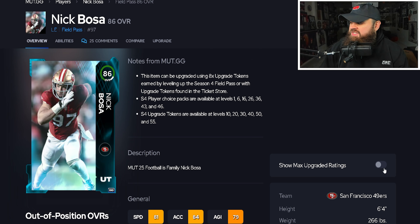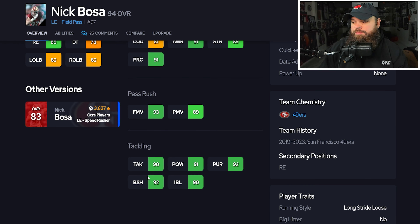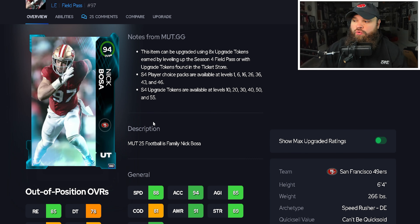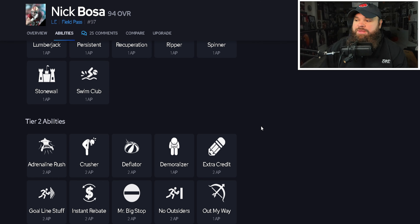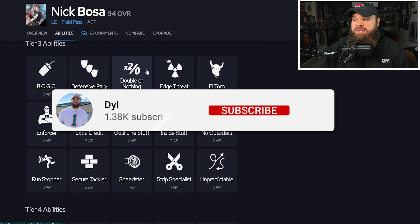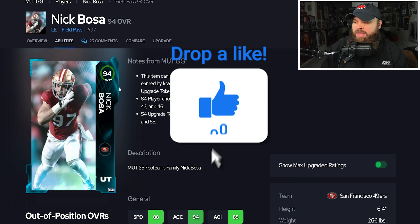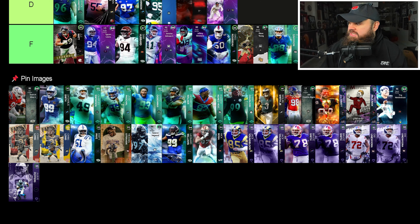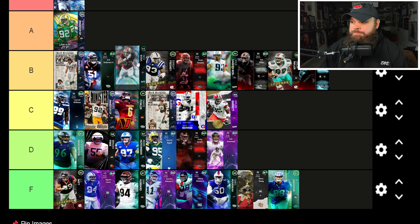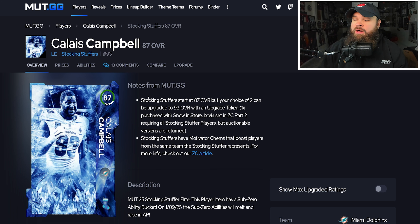Next upgradable card: Nick Bosa season pass card, upgradable all the way to a 94. He has 88 speed, 94 acceleration with good finesse moves, power moves, block shed, and impact blocking — solid core ratings. All three pass rush traits are on yes. He can potentially get Double or Nothing. Ranking him based on his 94, I think all field pass cards got a lot worse because of how good Zero Chill is. Nick Bosa is a B-tier rusher.